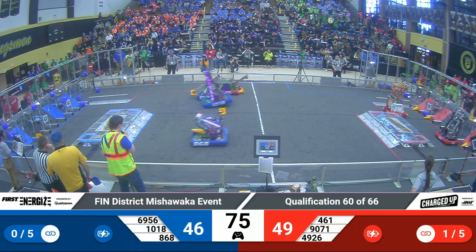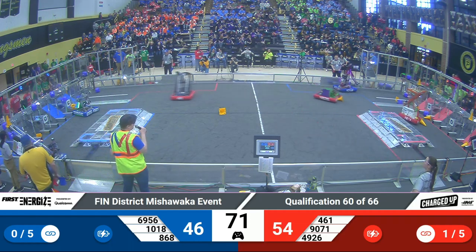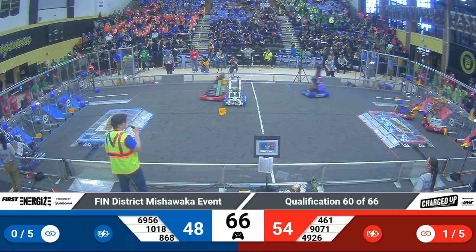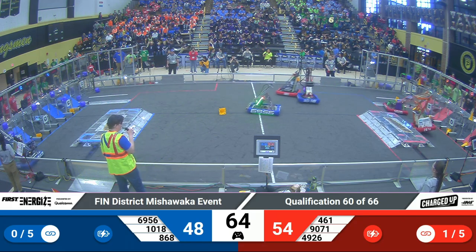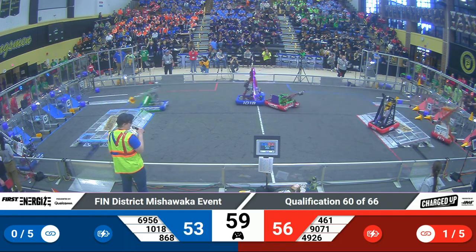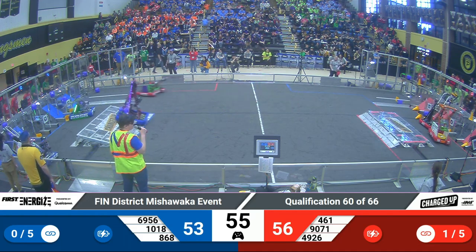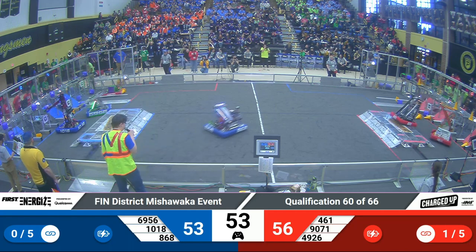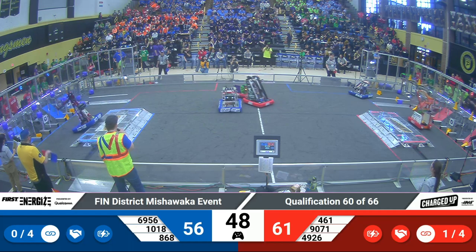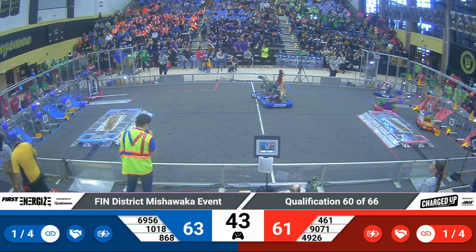Back on the blue side of the Alliance, the Pike Robodevils, with some devil horns and an impressive LED system, will grab a cube placed on the floor by their human player instead of the traditional sliding down. 461 again in a temporary defensive motion — it does not last long, as they make contact before going to score unshaken. 868, the Tech Hounds, once again sliding across the field with their swerve system, dodging red defenders before getting back to their loading station.